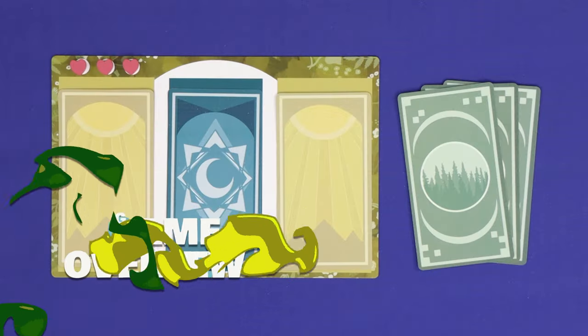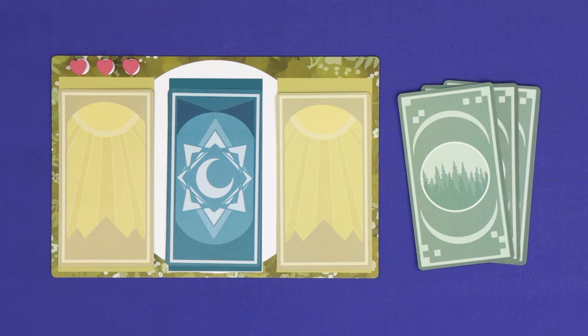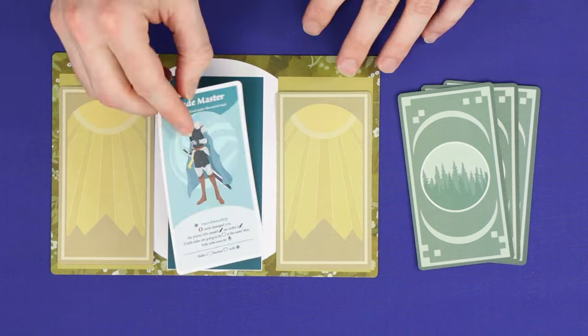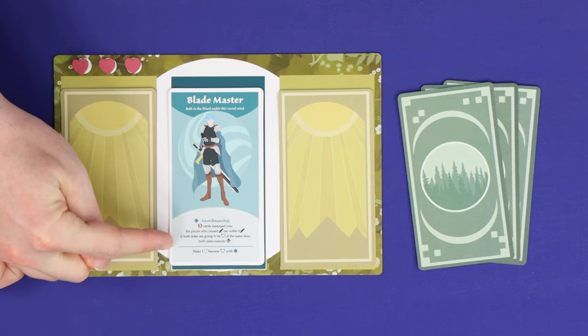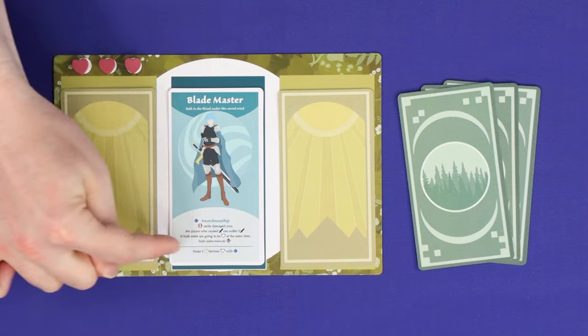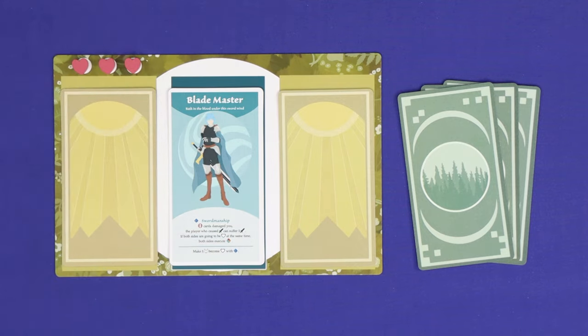A turn in Chesney is played in four steps. The first step, which is optional, is to flip your character card from face down to face up, allowing you to resolve its effect above the line. Ignore what's below the line in the basic game — this is used only in the advanced mode.